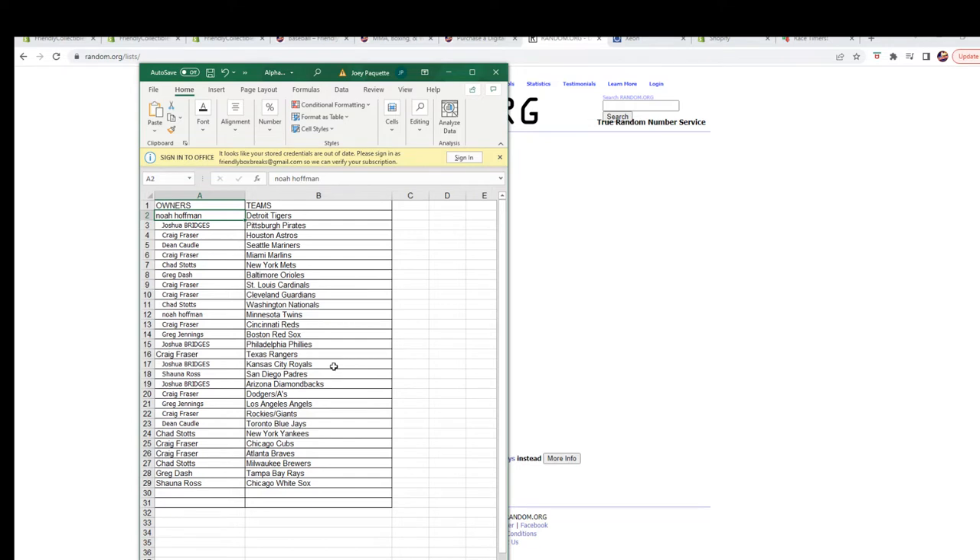Joshua B has the Royals. Shauna R has the Padres. Joshua B has the Diamondbacks. Craig F has the Dodgers and A's combo spot. Greg J has the Angels. Craig F has the Rockies and Giants combo spot. Dean C has the Blue Jays. Chad S has the Yankees. Craig F has the Cubs and the Braves. Chad S has the Brewers. Greg D has the Rays. Shauna R has the White Sox.